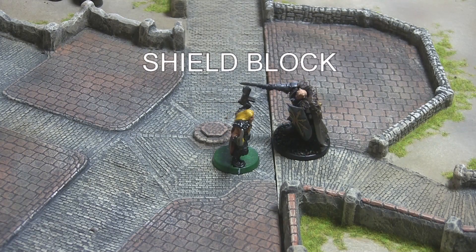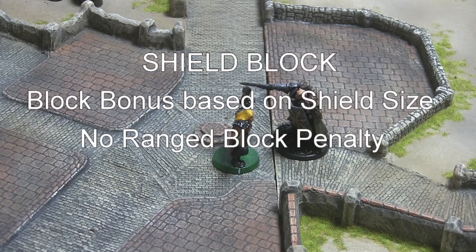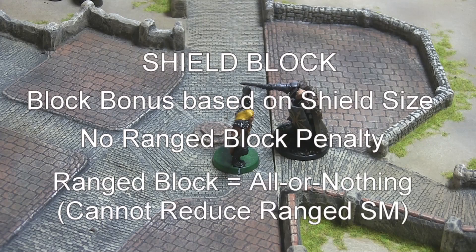A block attempt with a shield is somewhat different from a block attempt with a weapon or object. Shields provide a block bonus based upon the size of the shield relative to the size of the defender, and do not suffer the usual penalty for ranged block attempts. Nonetheless, like any other ranged block, a ranged block attempt with a shield is an all-or-nothing proposition — if the shield block total does not equal or exceed the attack total, the shield block will have no effect. See the Savage Soul for special rules regarding shields.